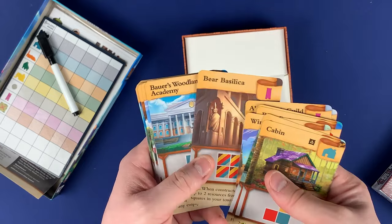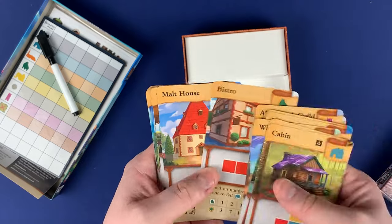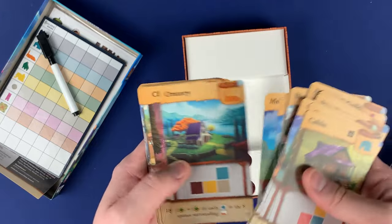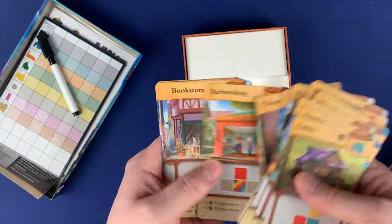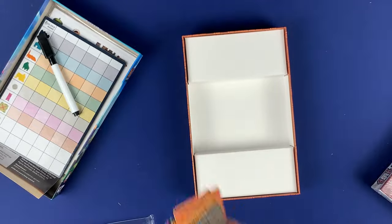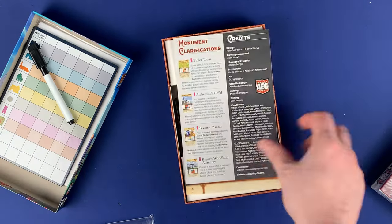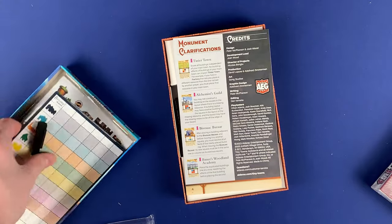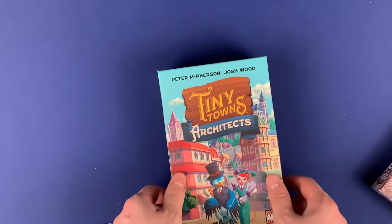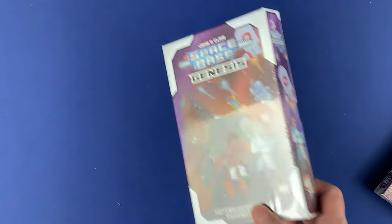Something I noticed right off the bat: you have the new monuments — Bazaar, Academy, Bistro, Malt House. Really great additions that add some extra replayability. I don't think anything is really mind-blowing — just more stuff. So if you're interested in just more content without adding too much complexity, you might want to take a look at this one. That's going to be Tiny Towns Architects.